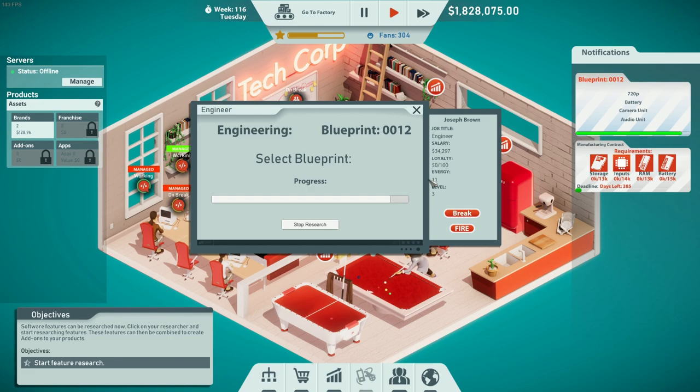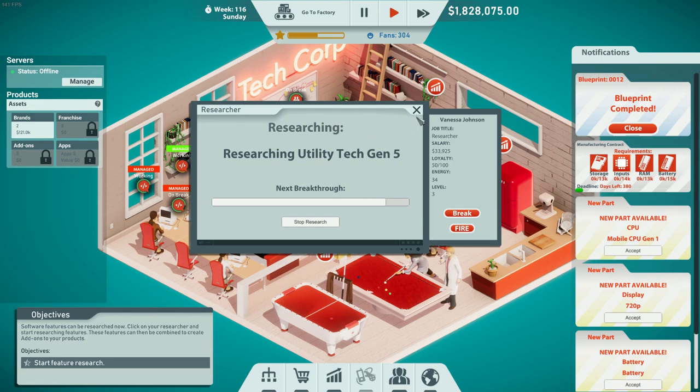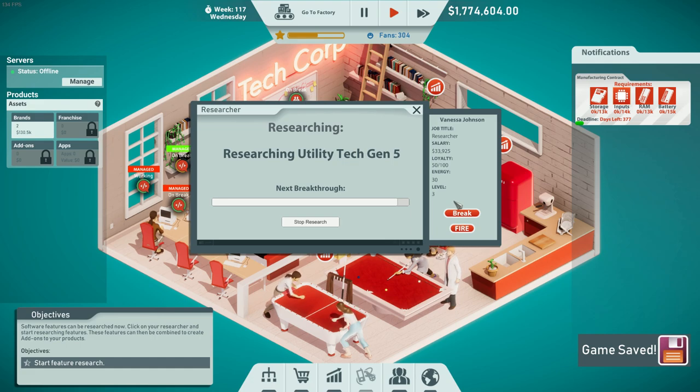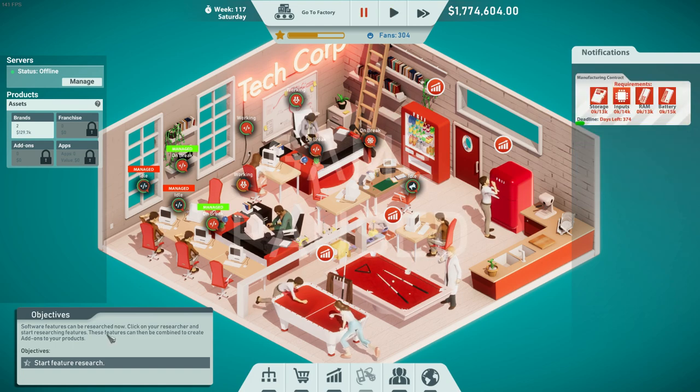We can see that our engineer is finishing up the blueprint for additional parts. He should be able to finish before he runs out of energy — he just did. I sent him on a break. The researcher who is researching utility tech Gen 5 needs to research a few more before we can do another blueprint, but he's already down to 30 energy, so we'll give him a break too.